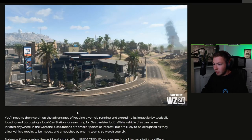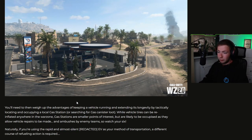You'll then need to weigh up the advantages of keeping a vehicle running and extending its longevity by tactically locating and occupying a local gas station or searching for gas canister loot. While vehicle tires can be re-inflated anywhere in the warzone, gas stations are smaller points of interest but are likely to be occupied as they allow vehicle repairs and ambushes by enemy teams — so watch your six. And if you're using the rapid and almost silent EV as your method of transportation, a different course of refueling action is required.